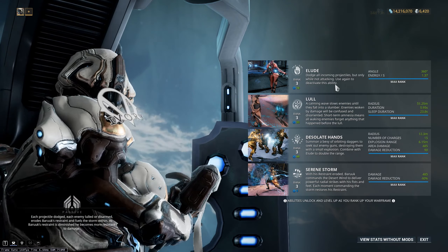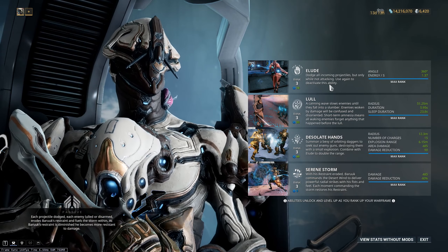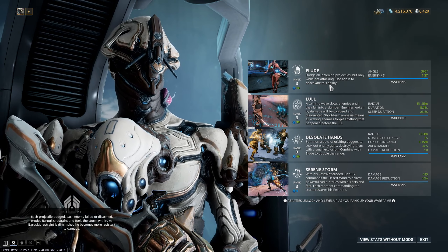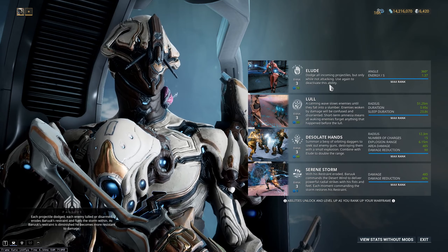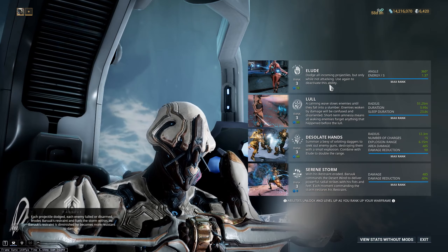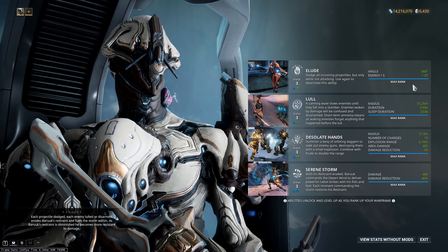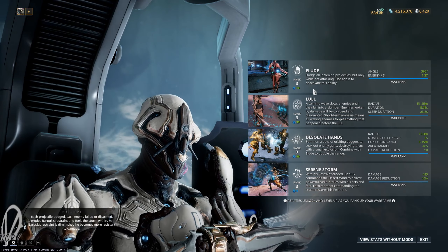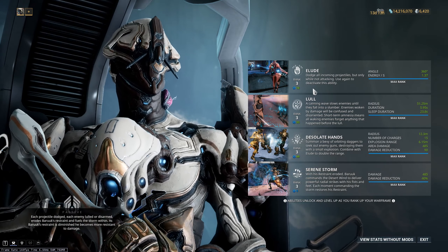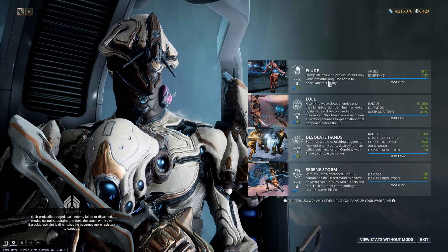Baruuk's abilities: his 1st is Elude, his 2nd is Lull, and his 3rd is Desolate Hands, with Serene Storm as his 4th. Elude, when active, causes you to dodge all incoming projectiles but only when you're not attacking. This is a toggle channeling ability, so it can make use of stacking 60% efficiency from Fleeting Expertise and 30% from Streamline, then using Prime Continuity to recover the lost duration — giving you just under max duration and an effective 190% efficiency, bringing your channeling cost down to 75% off your energy.